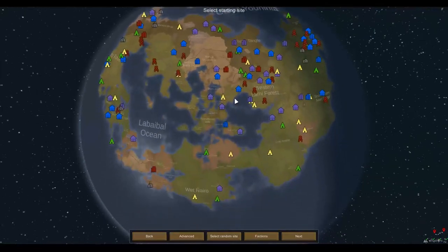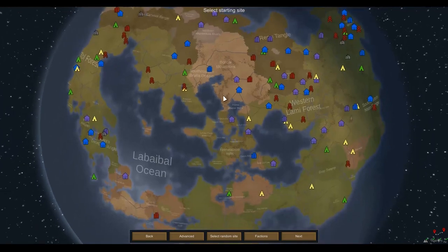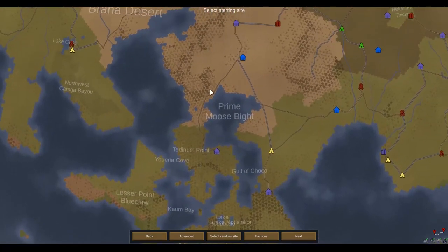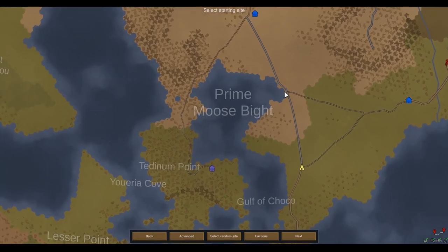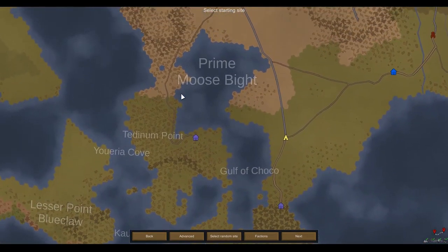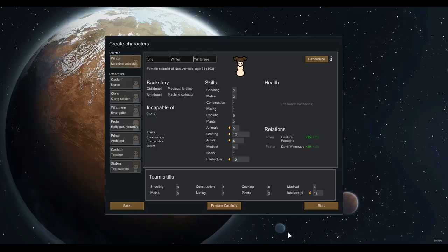Where the ship spawns is the real question. I don't think it can spawn on the ice shelf since there's no route there. We want to spawn somewhere in the middle so if the ship spawns on the far side, we've only ever got to travel the radius of this continent. We're going to go somewhere around the Prime Moose Bight. Let's land on a major road — somewhere with at least some survival potential. We don't want to spawn right up in the mountains. Temperate Forest — that seems good.